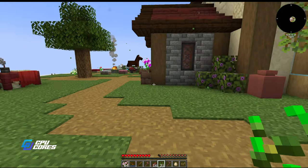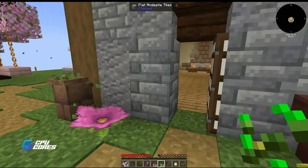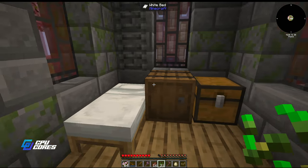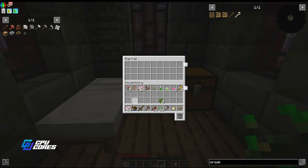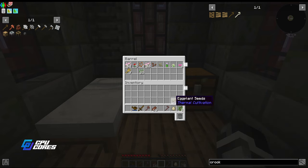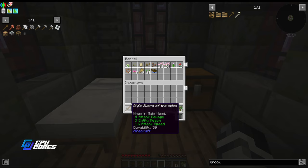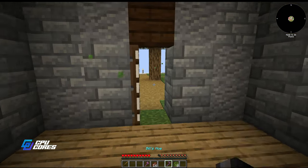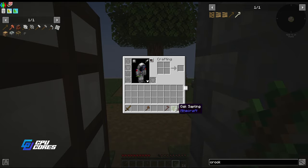Most skyblocks have some variation on getting materials this way. I have a barrel here and a chest - I'm going to put all my flower type, organic stuff in the barrel: seeds, eggs, all in there. I don't need wheat seeds or wheat right now - I'll use that for feeding cows and breeding later. I also don't need the watering can. I do need my steak and my saplings.